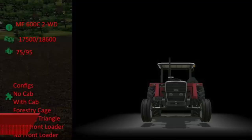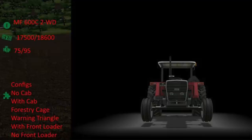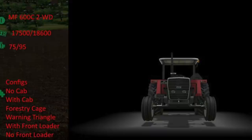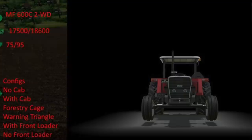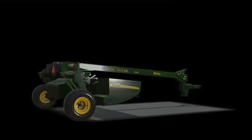Adup Modding is channeling his inner DJ Khaled calling for another one. Today we've got another fact sheet from the old-gen Massey Pack — the Massey Ferguson 600C two-wheel-drive version. This is going to cost you between $17,500 and $18,600, with a horsepower range from 75 to 95 horsepower. This will have similar options to the track model, with options ranging from no cab, a cab, forestry cage, warning triangle, front loader, and no front loader. In addition, we get some awesome shots from his upcoming John Deere MoCo, which may look similar to the in-game New Holland Trail Mower but is a totally new model.